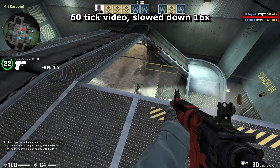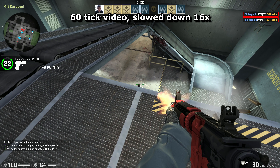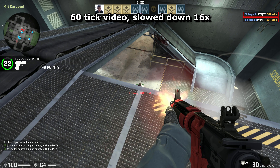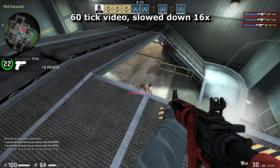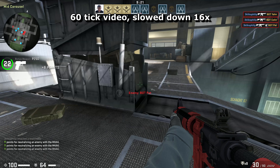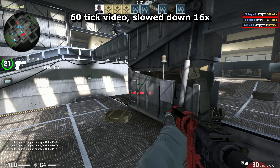Every frame you see of this fight is like a tick, updating the positions of the players and whether a bullet is being fired or not. Video is at 60 instead of 64, but it's close enough to get the idea. The jumps between the frames you see here are roughly how far apart individual ticks are in-game.